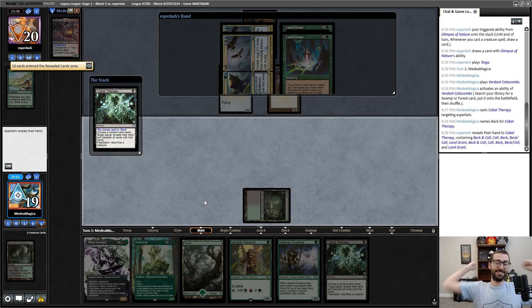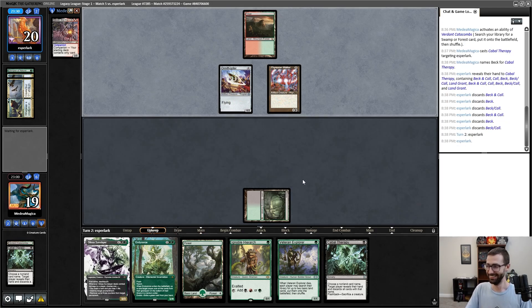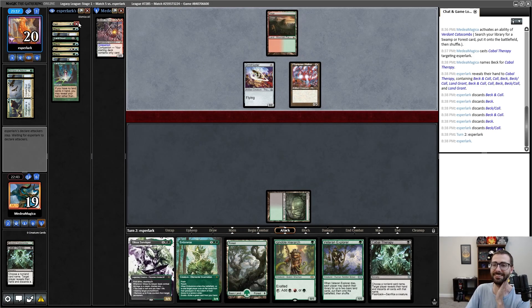If they had any zero drops they would continue casting them — so they don't have zero drops, so I shouldn't name any of those. So Glimpse of Nature, Beck Call, Beastmaster's Ascendancy are things that I could name. I'm gonna go with Beck Call. Get rekt, nerd! My opponent is losing their mind in chat over me getting that name. One person has asked me if I am God. Negative.